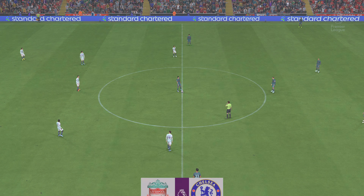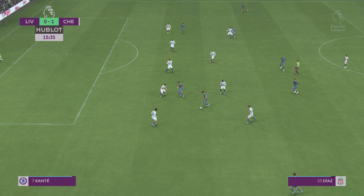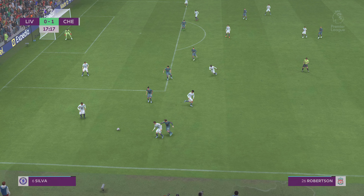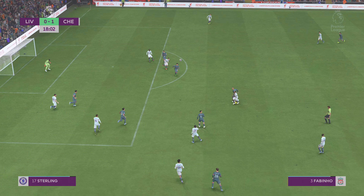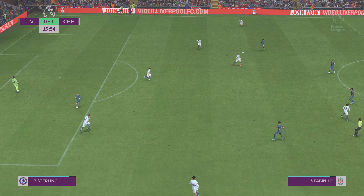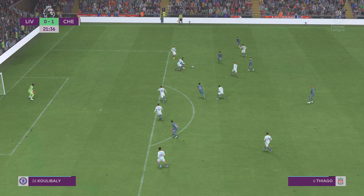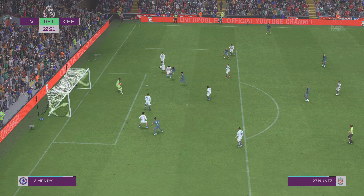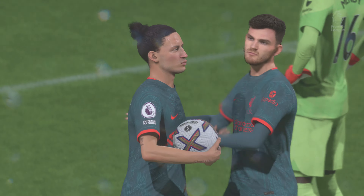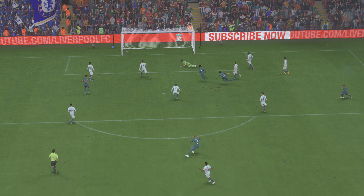And Liverpool get the ball moving again, looking to find a reply to that setback. Darwin Nunez — lovely work to get past his man. And lining it up. Timely intervention. Salah and blocked for now. Fabinho. Now with Thiago. Surely the equaliser — must believe — it's gone in beyond the goalkeeper. And Liverpool are level. Just look at this pass from Salah, and the movement is good, making for a comfortable finish. It's a really great goal.